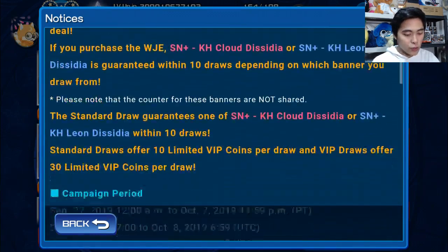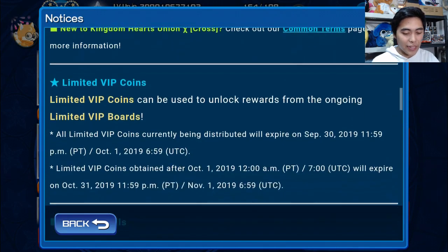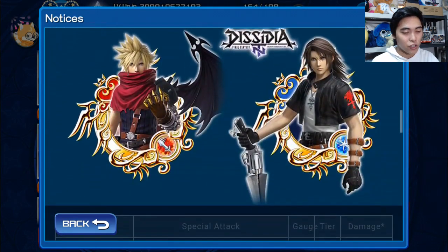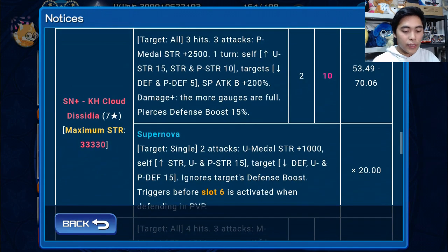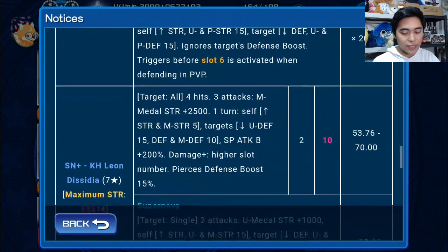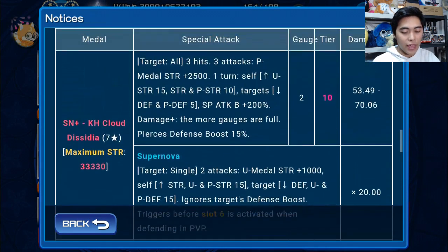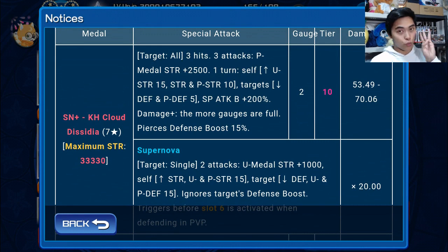Moving on to the actual rest of the notice - we've got 10 days to decide whether we want to pull on these. Let's talk about the actual medals themselves. Using Kingdom Hearts Cloud Dissidia as our example, since they more or less do roughly the same thing except Cloud is Power and Leon is Magic: the Cloud one hits all targets and deals 3 hits. For 3 attacks only, it buffs Power Medal Strength by 2,500, which is the highest strength buffing we've gotten so far. For 1 turn it gives Upright Strength 15, and then General Strength and Power Strength by 10. It also decreases all targets' General Defense by 5 and Power Defense by 5.